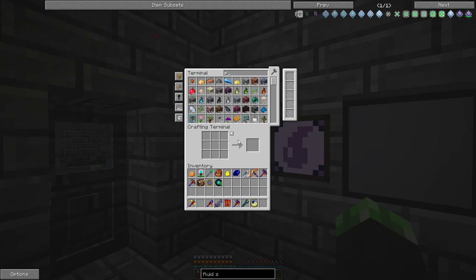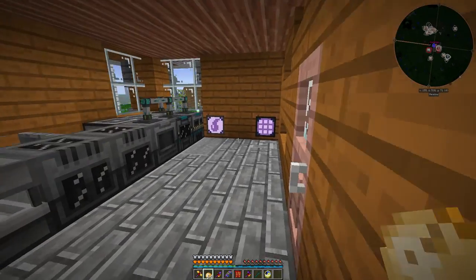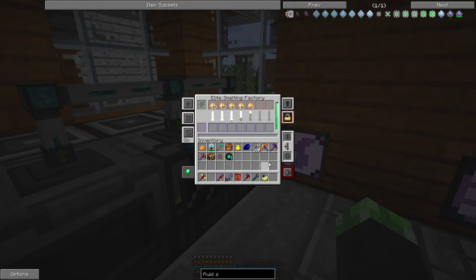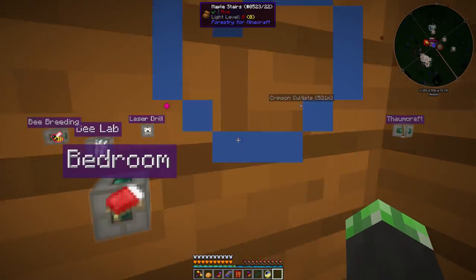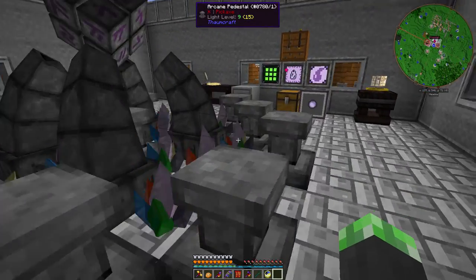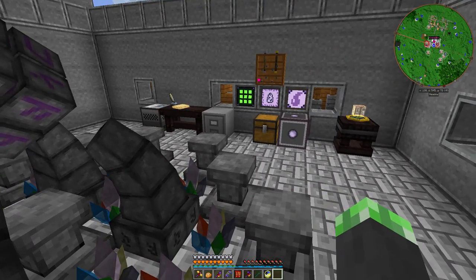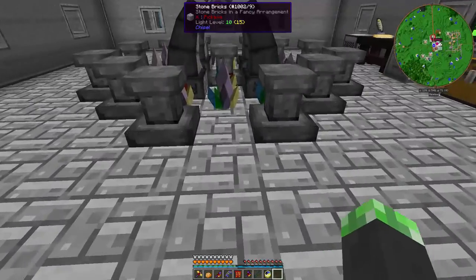I'm going to want some baked potatoes — let me get a stack of potatoes and cook them. I think I've pretty much got everything I wanted to do done today: I got the Eldritch Blood Orb, did a little bit of research, and got automatic milking set up for the cow farm.